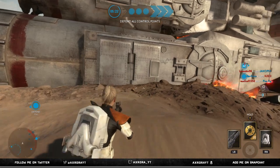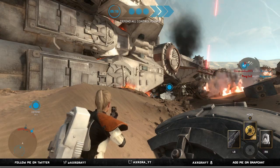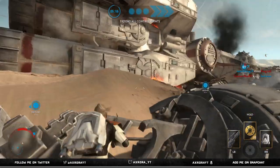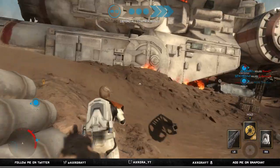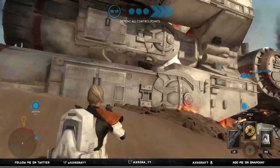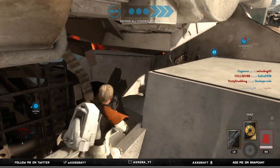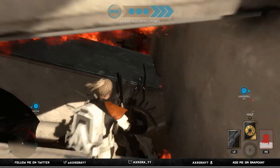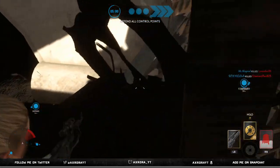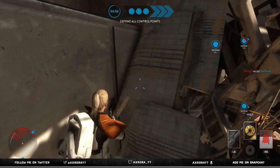I'm not encouraging everyone to do this, but if you spawn on the side of the Imperials, you need to come over to this downed Republic ship, use a boost pack to jump on top of it, and work your way into the second section. You'll need to wait for your boost pack to recharge, or you can try to run up there.